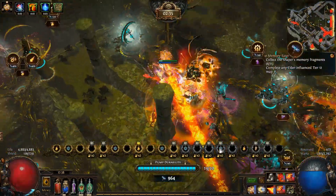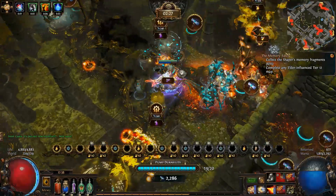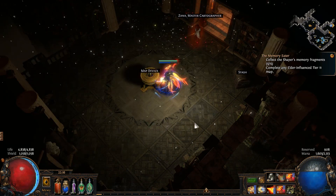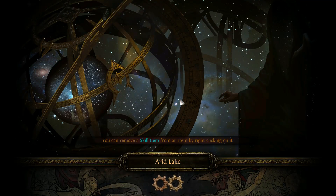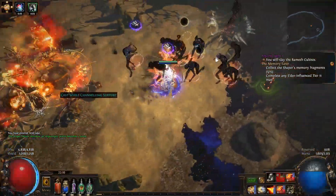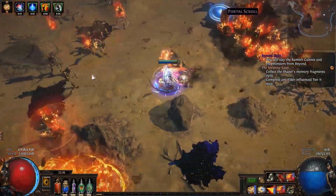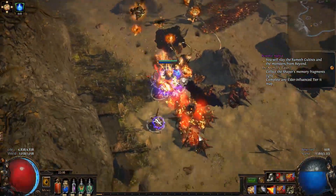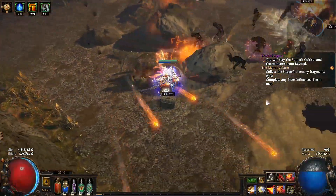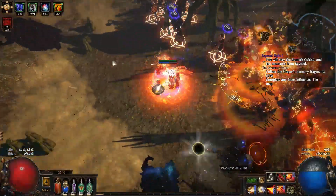For the build's defenses I use a combination of block and evasion. These two defensive layers synergize really well because evasion is not a pure RNG system — it is entropy based. This means your chance to evade an attack will dynamically change so that over time you evade the percent of attacks listed in your character sheet. For example, if you have a 50% chance to evade and you evade an attack, the next attack made against you will have a 0% chance to be evaded, so overall you have evaded 50% of attacks. This makes evasion a much more reliable form of defense and more rewarding to invest into.